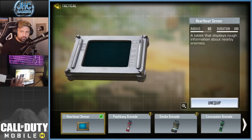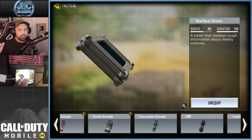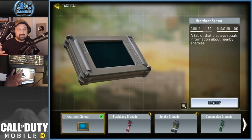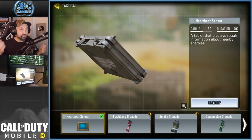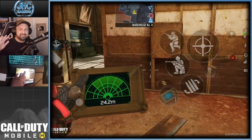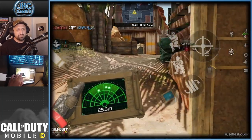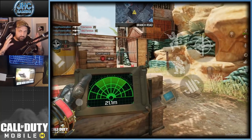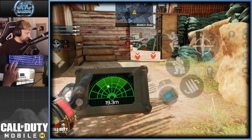Compared to other tactical equipment that you throw once and that's it, the heartbeat sensor you have it for the whole game. It's a tablet you're gonna have to hold in your hand, so you cannot shoot at the same time. What it does is display rough information about nearby enemies — it's like a mini UAV. It does waves and puts dots on screen, and we're gonna check it out in the game.